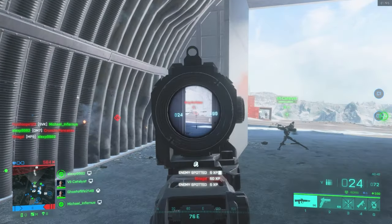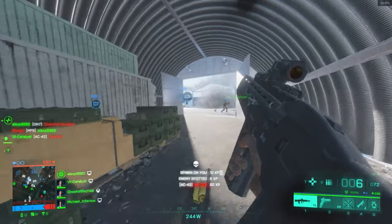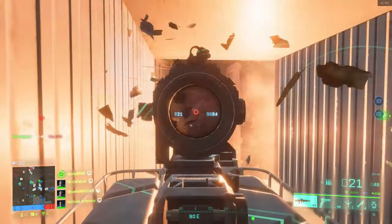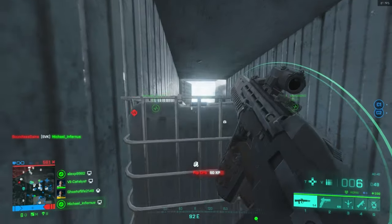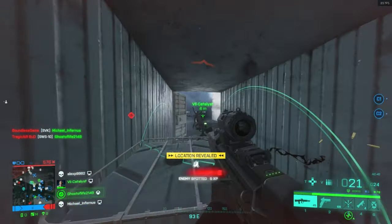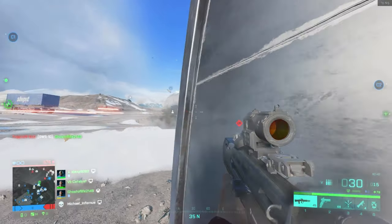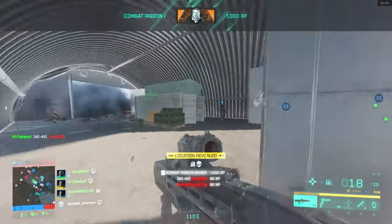Boris's SG-36 Sentry Turret is a deployable turret that can spot and kill enemies in varying degrees of speed, depending on how far the enemies are away from it. The spotting of the turret does reveal the enemy player's class and does mark them on the minimap. The distance that you can get spotted by a Boris turret is actually quite far — around 60 to 70 meters — and this depends on how close you are to the turret due to Boris's trait, the Sentry Operator, which boosts the Sentry Turret's efficiency the closer you are to it.